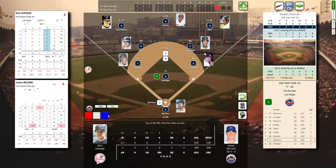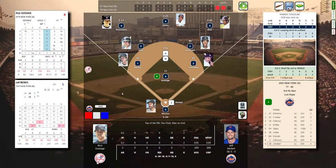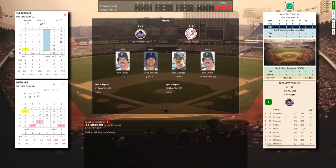James McCann steps in — one out, tying run at second. Gossage's windup and delivery to McCann — swing and a miss! Gossage pumping that fastball, striking out Smith and now McCann — two outs. Villar will be off on contact. Jeff McNeil, last man standing. Gossage glares in at Munson. Munson sets the target — the pitch to McNeil: swing and a miss! Gossage strikes out the side, leaves the tying run stranded at second. The 1978 Yankees win a classic, 3-2 over the 2021 Mets.